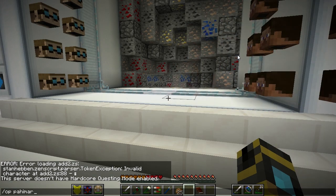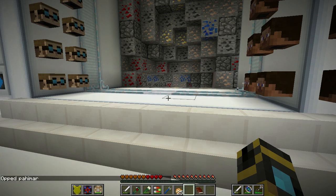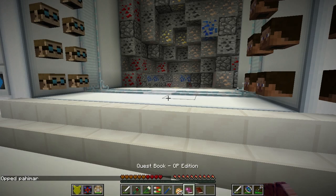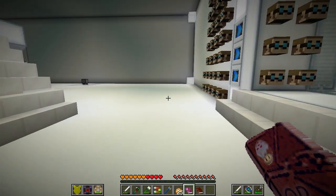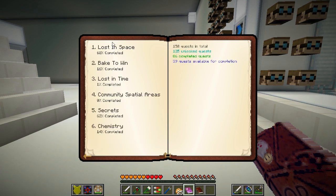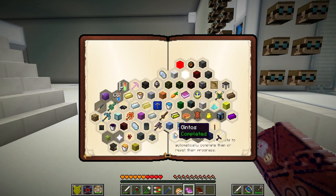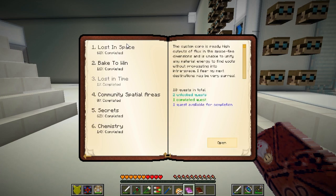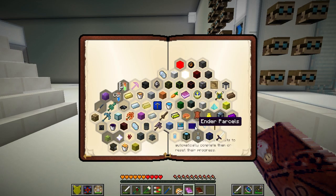In order to properly complete a quest if it's bugged, you need to be op. Then you type in HQM space edit and you will get the op edition of the quest book. Then you go into the chapters and whatnot — in this case it's Lost in Space. You'll see in the bottom right it says hold shift and click on quests to automatically complete them or reset their progress.